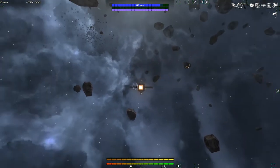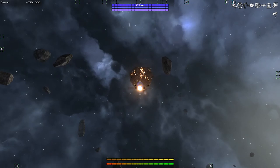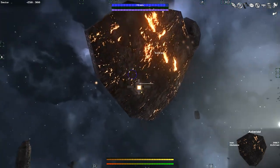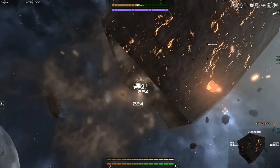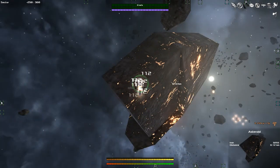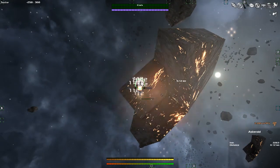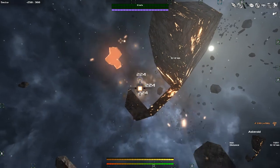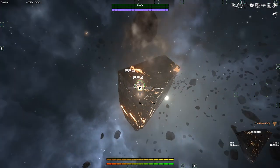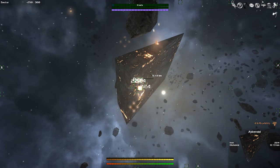If we hit I for inventory, we've got about 2,000 iron and 500 titanium. This would be a good opportunity to try and build our first ship. But I don't want to just hit B and enter build mode right here — I want to move closer to a station because we need to hire crew. You can't really fly your ships effectively without crewmen, so we need more than just us.